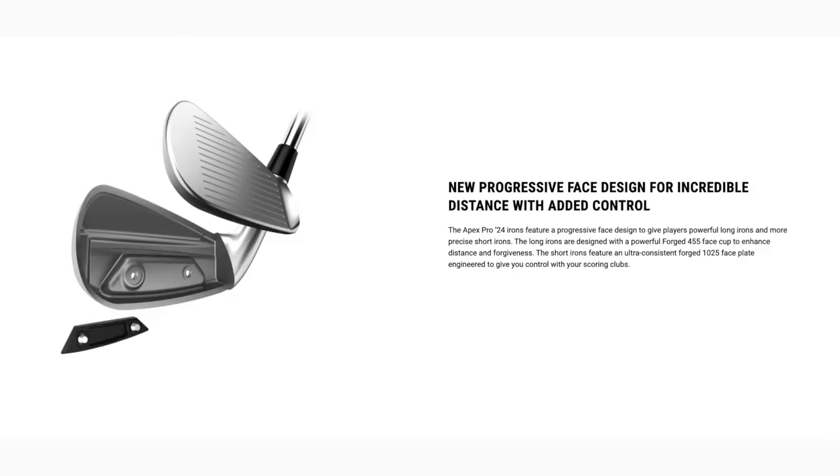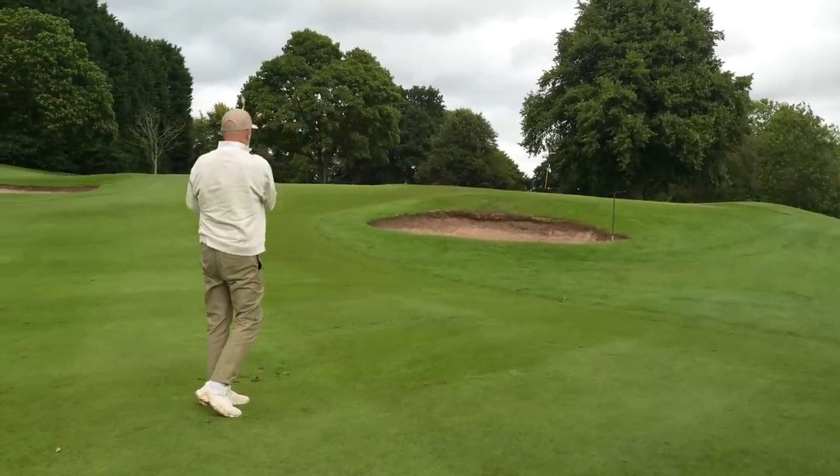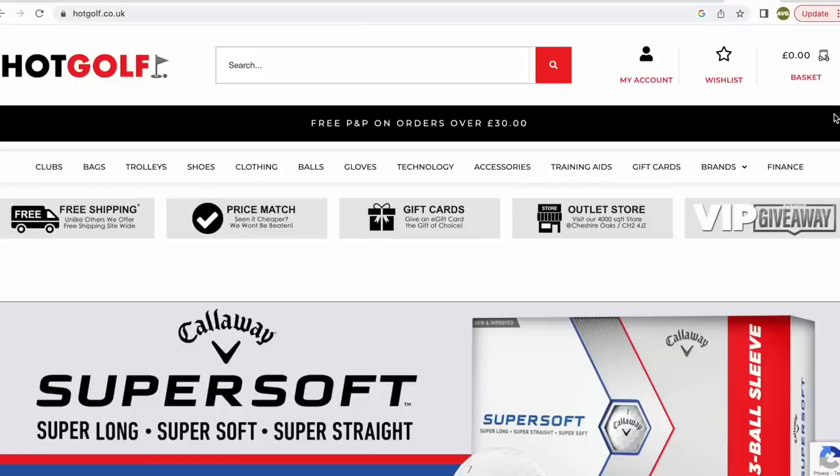Being hollow bodied is not the only change in these Apex Pros — there's also a change in the face material across the set. Between 3 and 5 iron you've got a 455 cup face forged face, then from 6 through to A wedge you've got a 1025 forged face. The idea being you get super fast ball speeds and the right spin numbers off the longer irons, and that 1025 gives you softer feel in the shorter irons. But can you notice the difference between those two faces on the course?